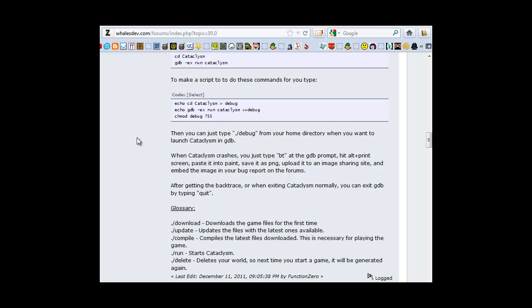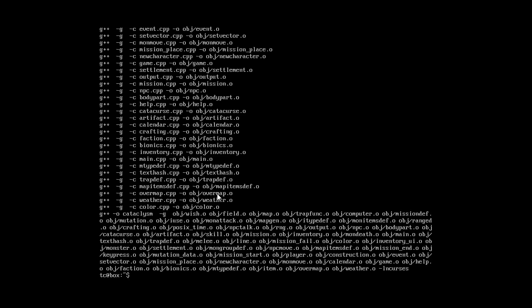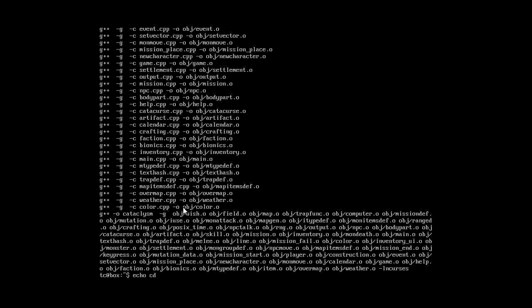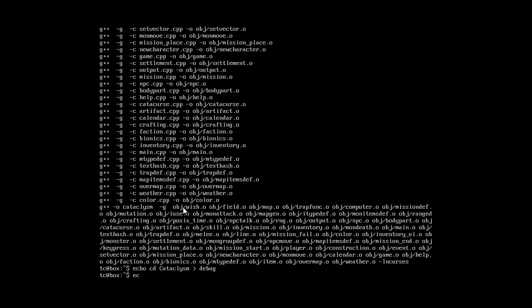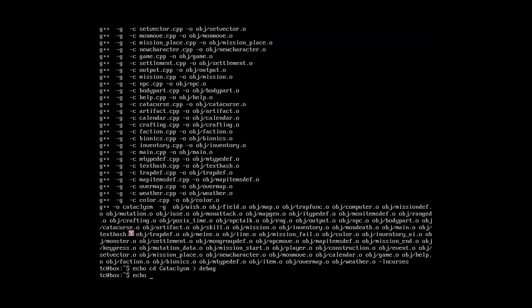Looks like compiling just finished. Now I'm going to get this debug thing set up so that next time I do it I can just start up with the echo command. So: echo, cd cataclysm, cd cataclysm, debug — echo. Then something like 'g... ex... run cataclysm debug'.